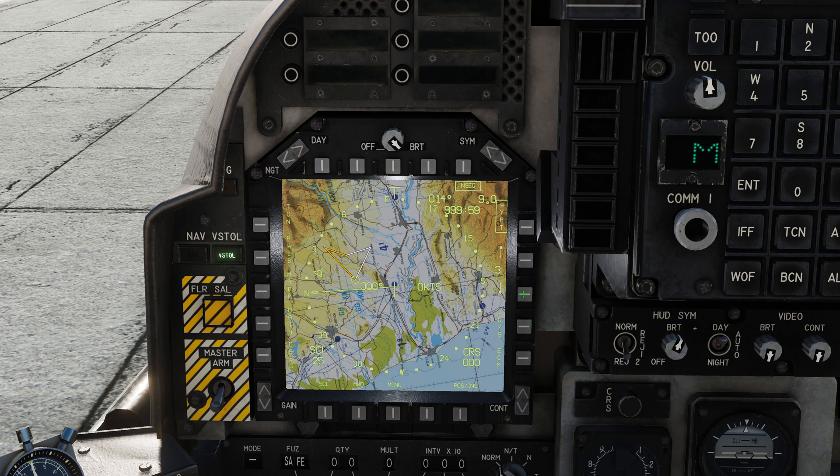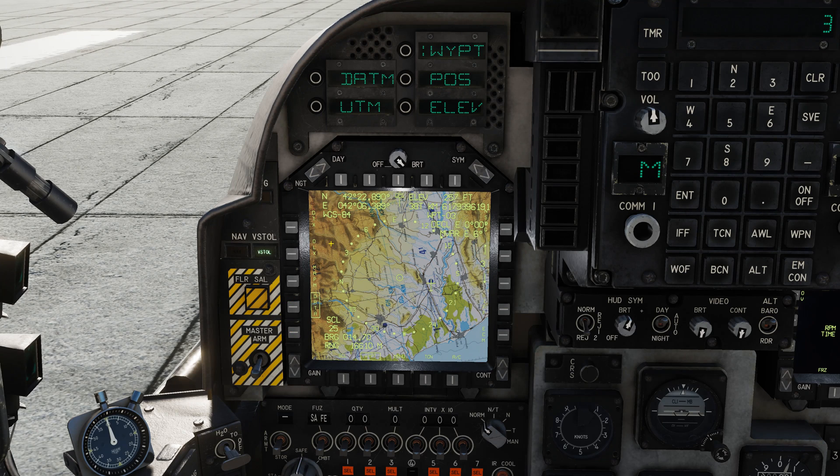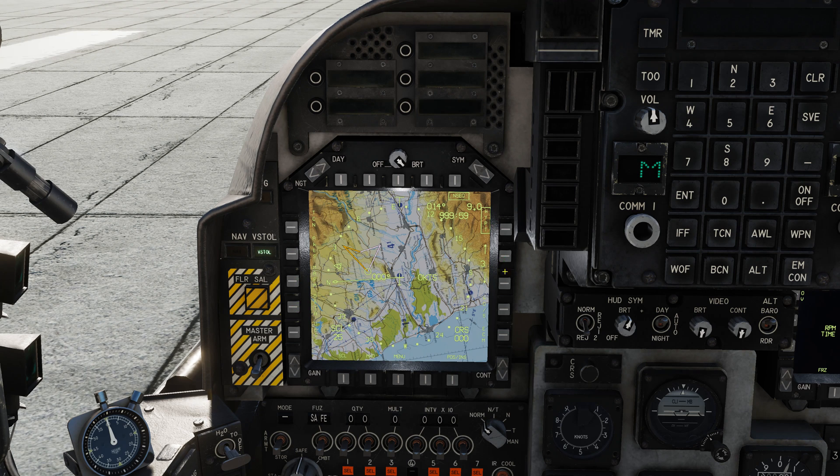Going back to check what I set — ingress finishes on waypoint 6 and then we have waypoint 3 for the egress. So we go through waypoint 6, then 7, then down to waypoint 3 for the egress. You can see it's a completely different route.